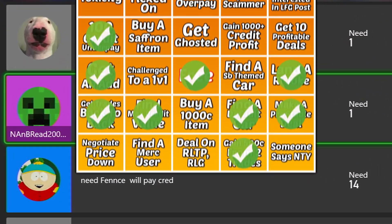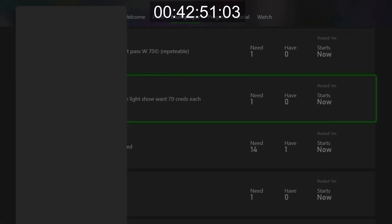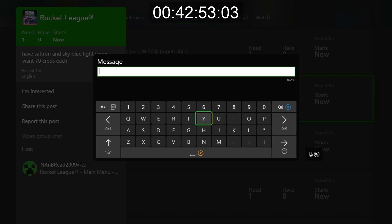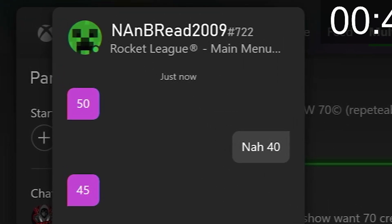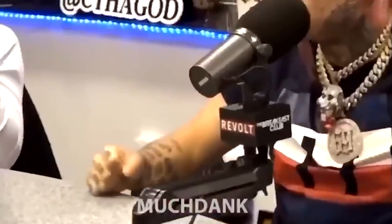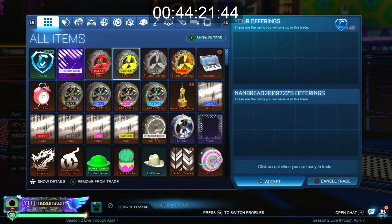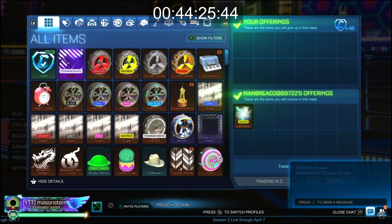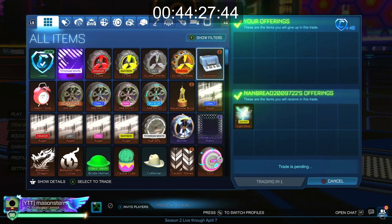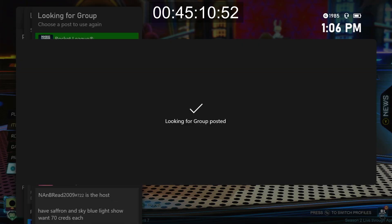This is promising — I do have to make profit with a saffron item. So if I can buy this for cheap and maybe sell it for the minimum value, I might be able to get another bingo point. No one's going to buy this — I'm only doing this to make profit. Give me that saffron light show that literally no one wants in the world, and I'm probably not going to get an offer on it. All right, this is getting a little sketchy. I might just have to start going for specific things.